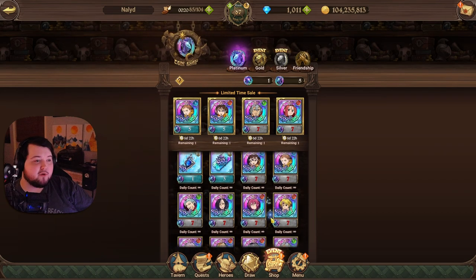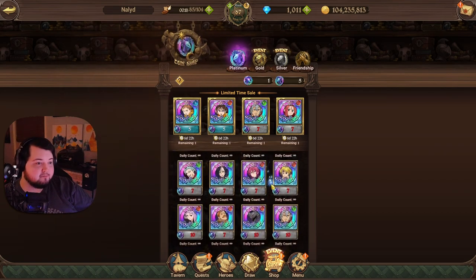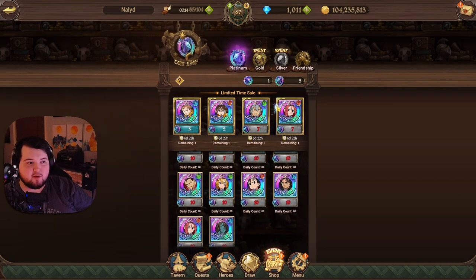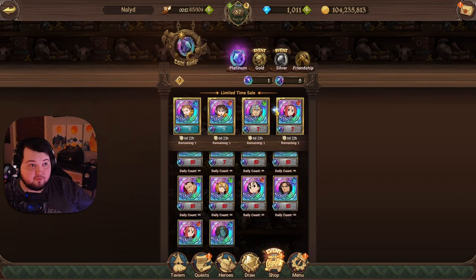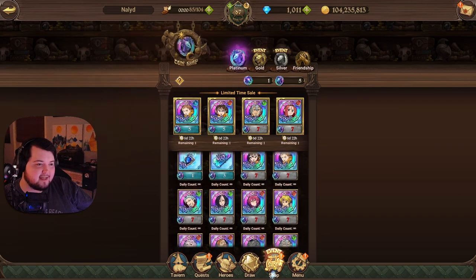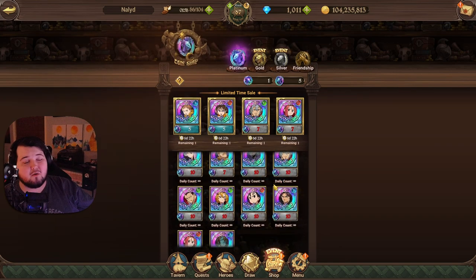We're going to be using a free-to-play team. Anything that's in the coin shop normally qualifies as free-to-play because you don't necessarily have to summon the character on a banner. Some of these characters can be a little bit expensive, and a lot of the units you can get now are better than these units, but they've been out for a long time so they get added to banners pretty frequently.